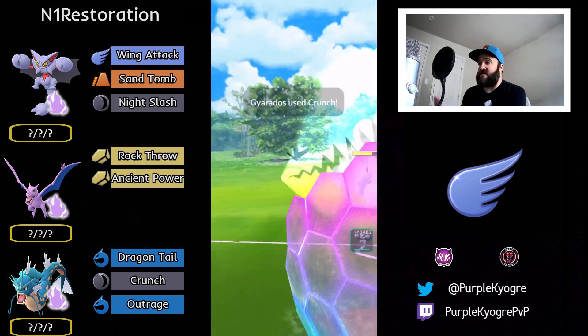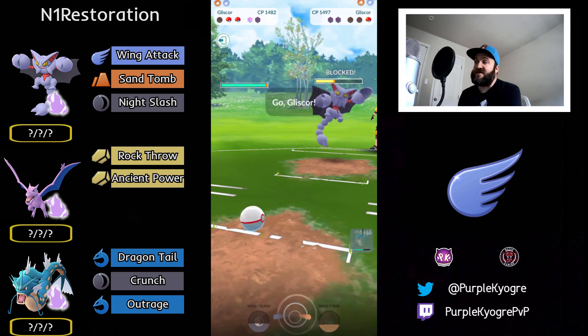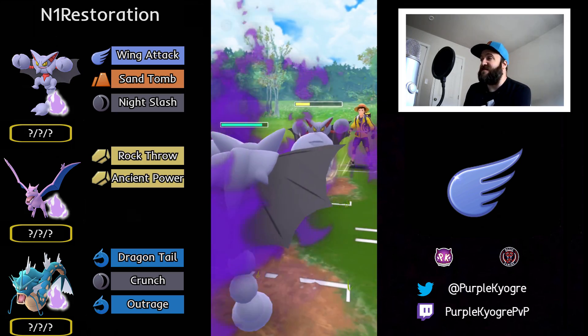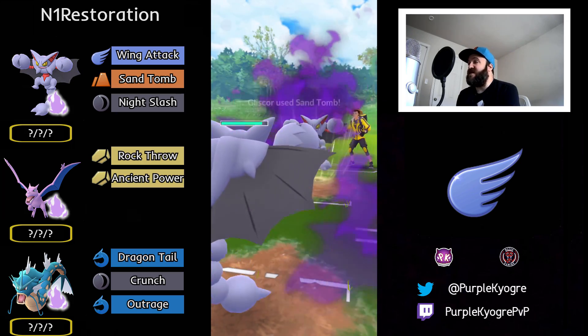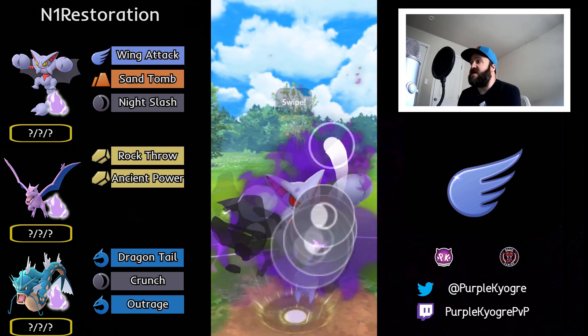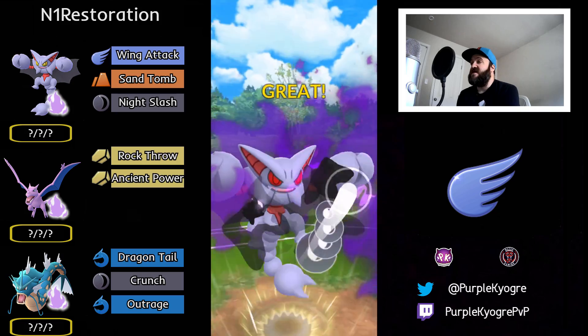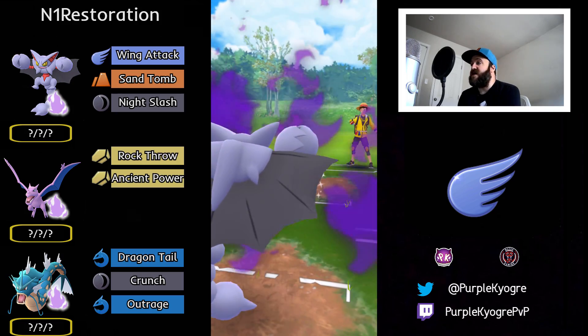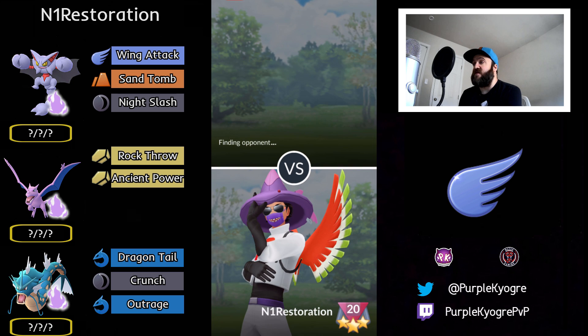You could just go with Ancient Power as this trainer is doing. Usually they shield a Shadow Aerodactyl, depending on the matchup, but you usually get a shield from them. Gliscor is going to go for a Sand Tomb. The opposing Gliscor, and this Gliscor is going to go ahead and go for a Night Slash. That Night Slash connects and kills the opposing Gliscor. That is a good game — very well played.